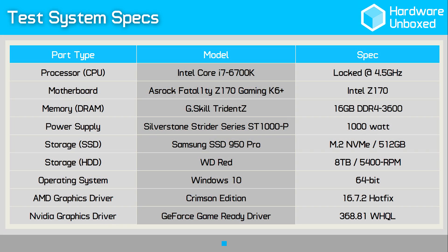Before I jump into the benchmarks, here are a few quick notes. All tests were conducted using my GPU test rig, built inside the Corsair Carbide 600C with an Intel Core i7 6700K clocked and locked at 4.5GHz. For a full list of system specs, please check the video description. You'll also find a detailed video index there as well. All benchmarks were conducted after a 10-minute warm-up period, as this is sufficient time to get these cards up to their maximum working temperature.